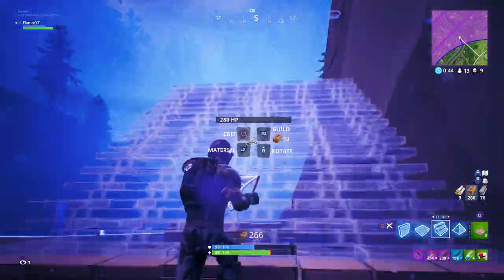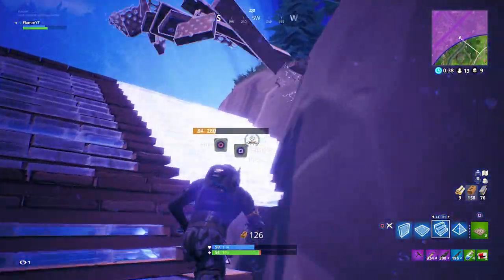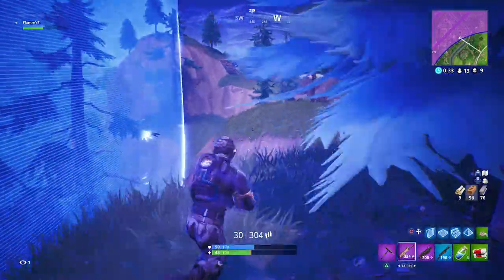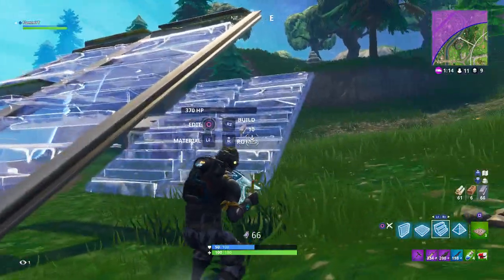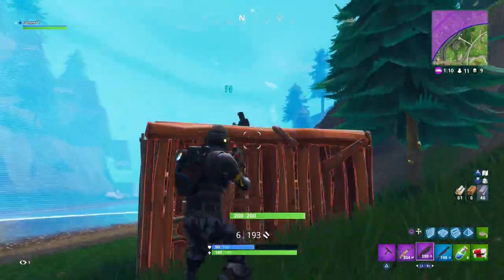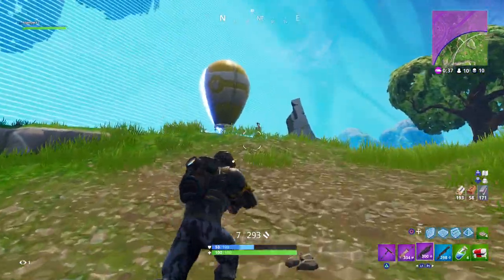For me the bigger value definitely comes from the Pump Shotgun because of the damage potential — it's just too high to give up for the Heavy Shotgun. Now a combination of the two is absolutely incredible. If you get one shot on someone with the Pump Shotgun and then switch to the Heavy Shotgun, you're going to do a pretty consistent amount of damage with that Heavy Shotgun follow-up. I would 100% choose the Heavy Shotgun over the Tack Shotgun — it is way more accurate and way more consistent.